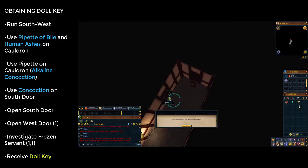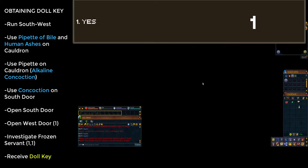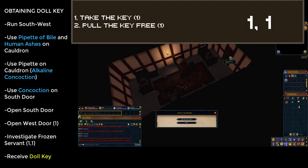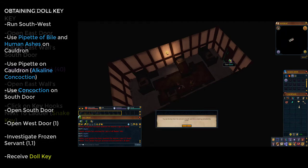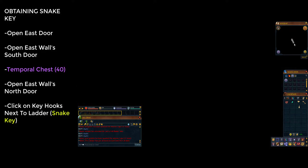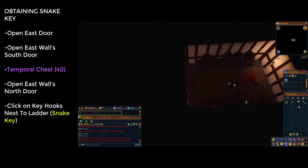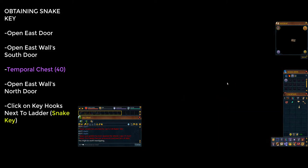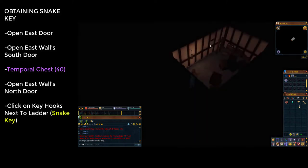Open the door to the west; you'll get a message — choose the first option to go through. You'll find a frozen servant — click on her and choose the first option, then when prompted again choose the first option to receive a doll key. Once you have the key, open the door to the east. There is a temporal chest nearby but if this is your first time through you cannot open it, so go directly to the north-eastern door.